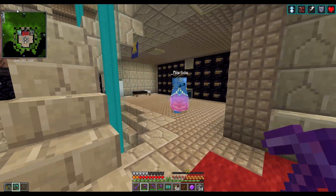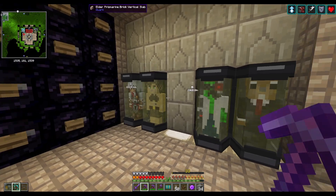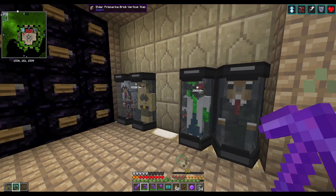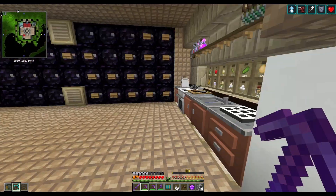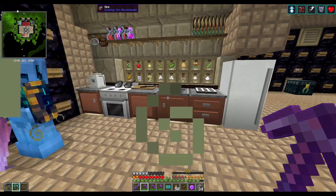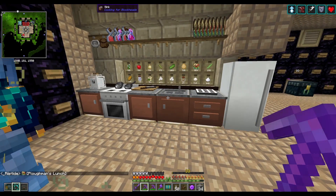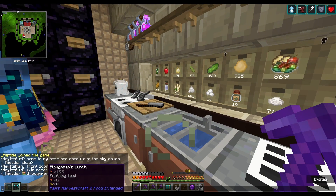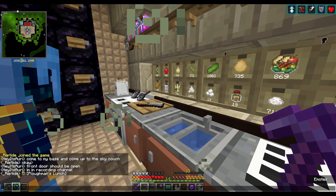Over here I've got my eternals - nothing crazy. Just a quick Pam's Harvestcraft setup for food. I can mass produce my food of choice: the Plowman's Lunch. I need to make more drawers for this. It gives 16 hunger and 38 saturation, which is amazing especially when you get hungry vaults.